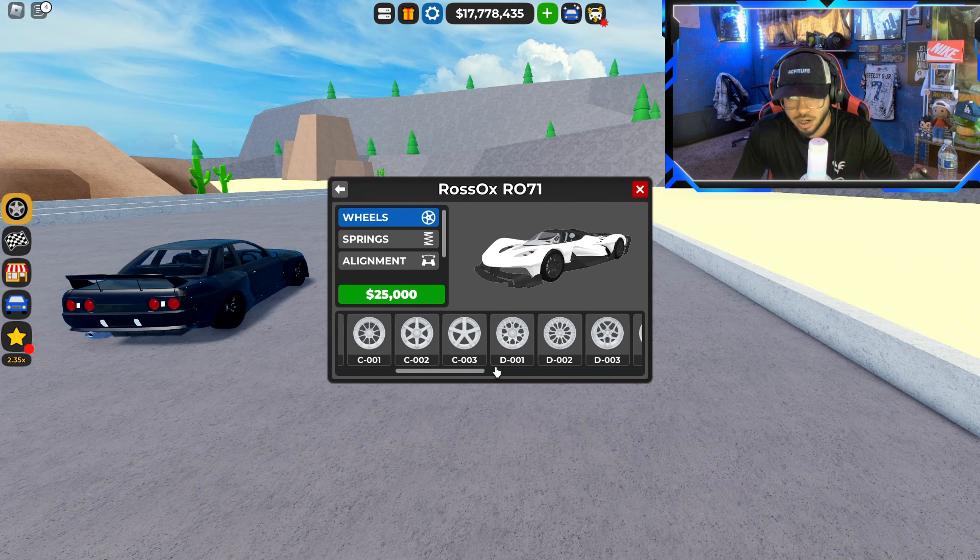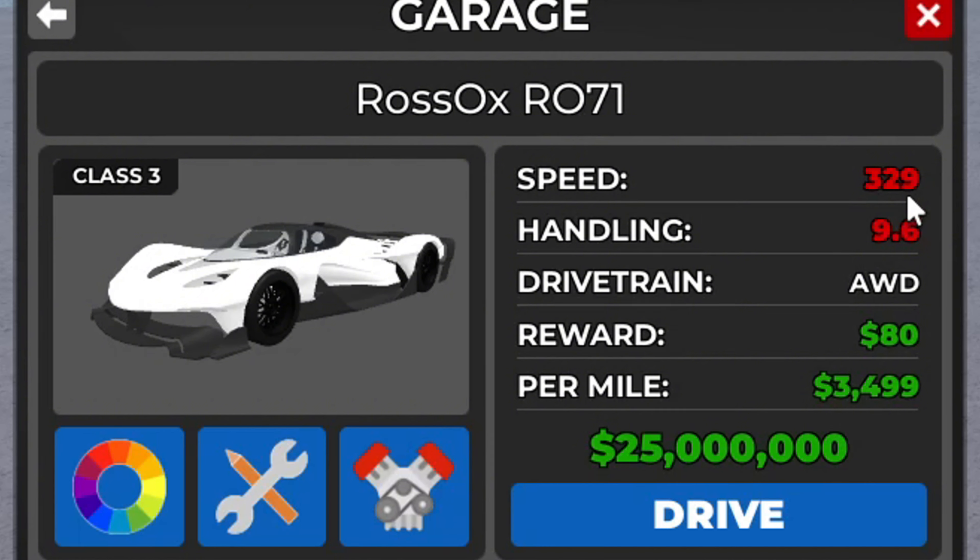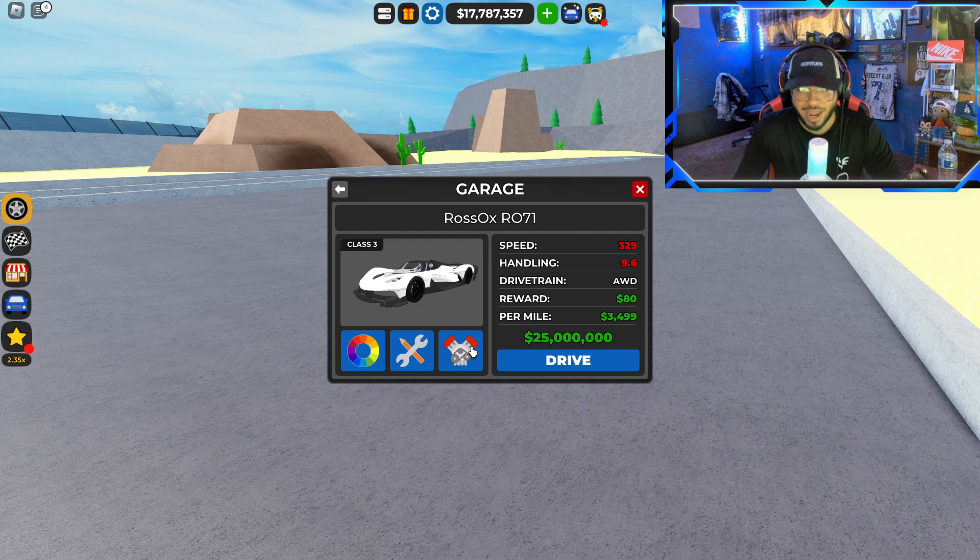For springs, we're already on extra low so we're not going to do anything to alignment — leave it as is. Now back to wheels so we can see the full color difference. That blue is some ugly blue, so we're going to stick with black wheels. For calipers we'll do white — throw in some white calipers.